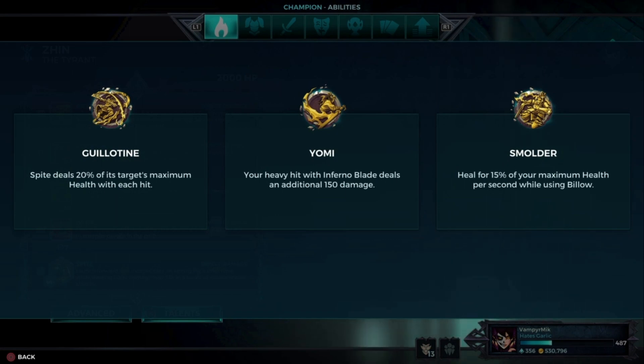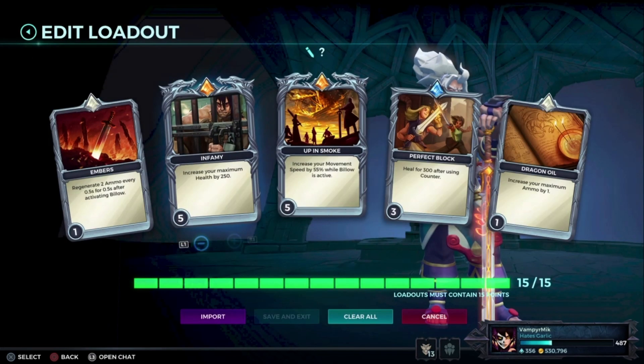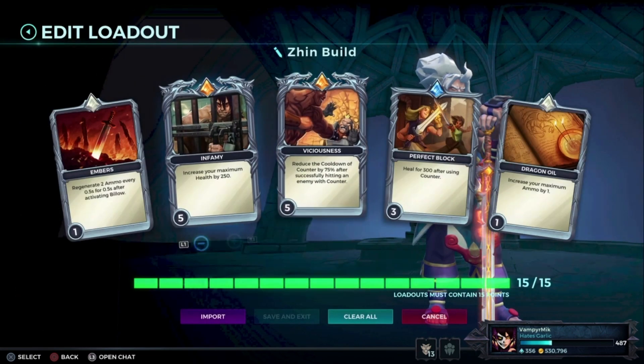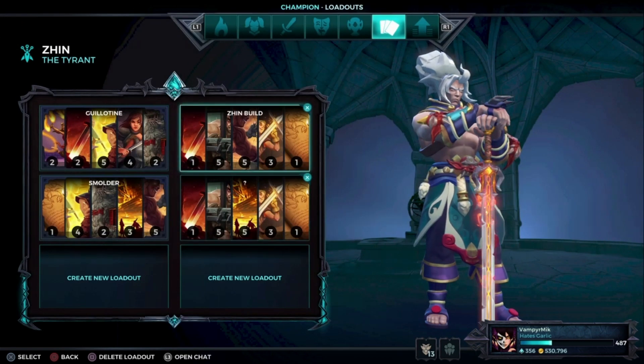For Sin, we have two builds for either Smolder or the Collatine, depending on the situation. More movement speed when you are in Smolder, or more cooldown on the block, which is very broken. That's up to you.